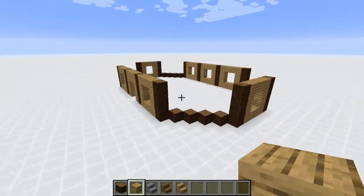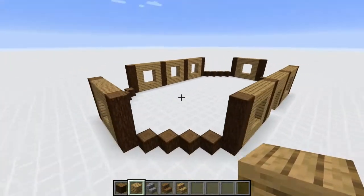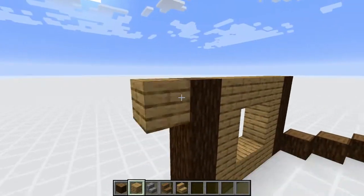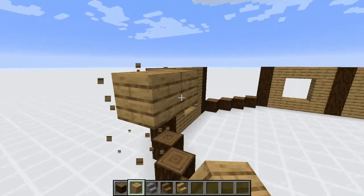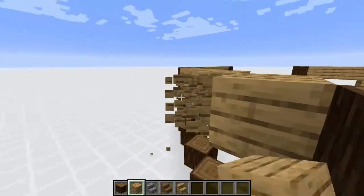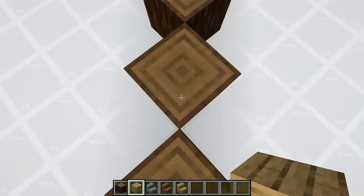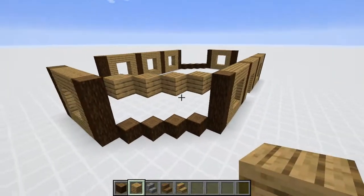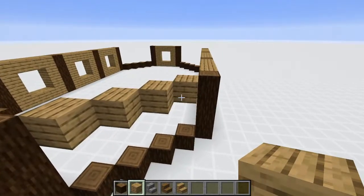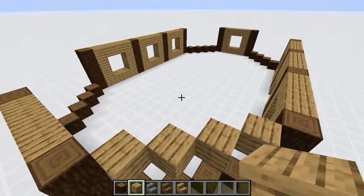Now you should have this very basic frame — the most basic exterior frame we could possibly come up with. The next part is super simple. Get your oak planks and duplicate a little frame right around here. This goes 2 blocks above each of these spruce logs, and basically connects the house and creates a more grouped look. Duplicate this on each of the four corners of the house.